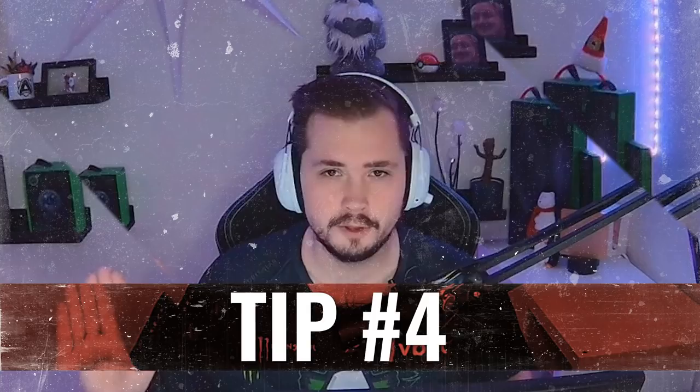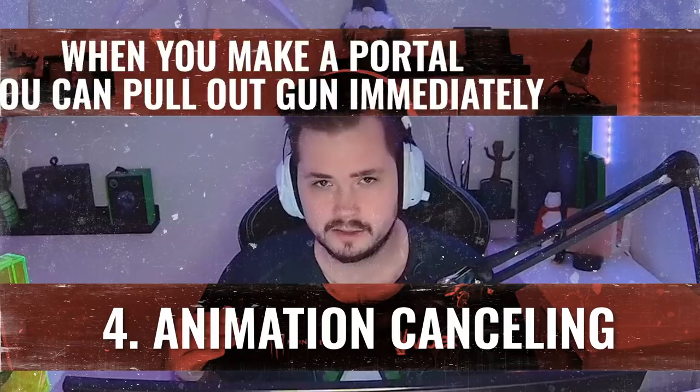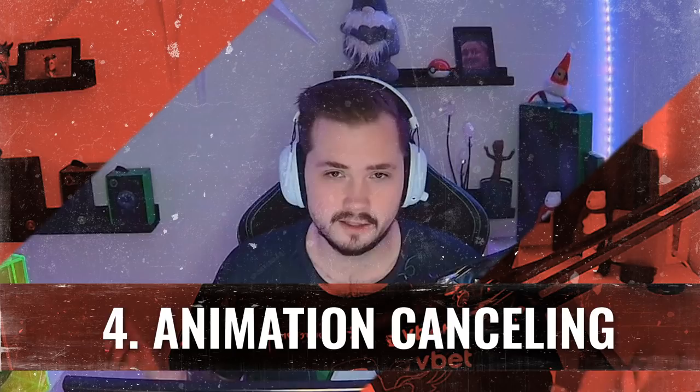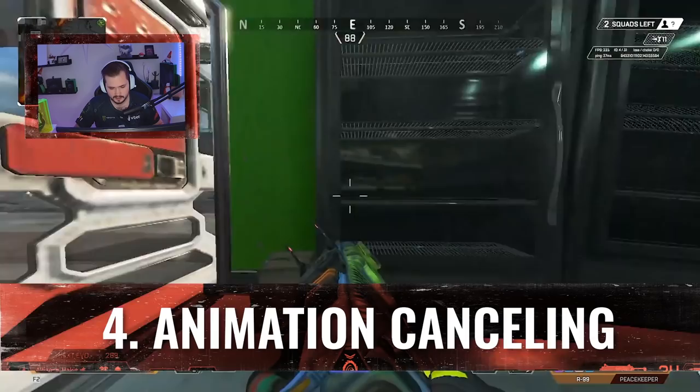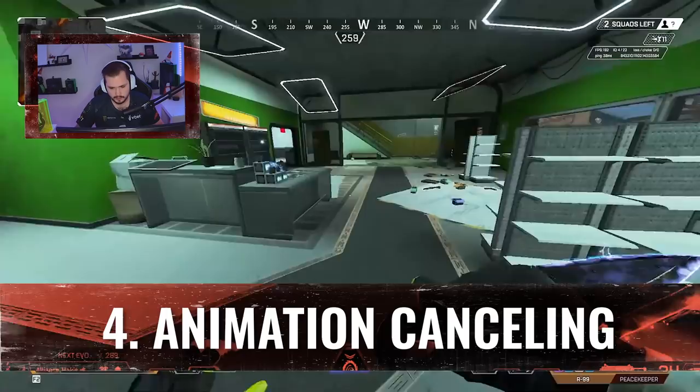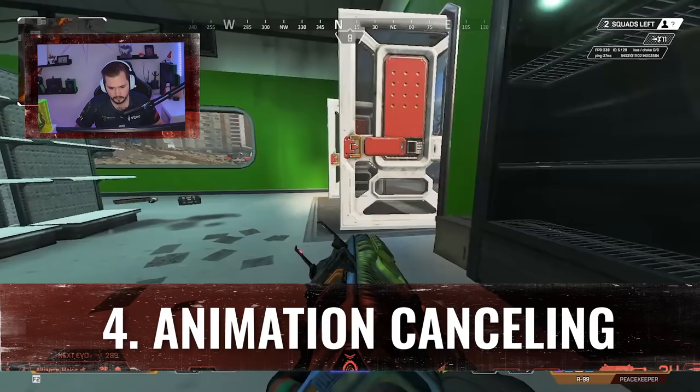For my fourth tip, it's a little bit more advanced — it's known as animation cancelling. It basically means that when you make a portal, you can pull out your gun immediately, so instead of having to do the full animation of taking out your hands and then your gun, it's immediate. You can use it to get a surprise entry since you're the entry fragger. The most important thing when doing the animation cancel is that you have to have the gun or item out that you want to use when you pull out.